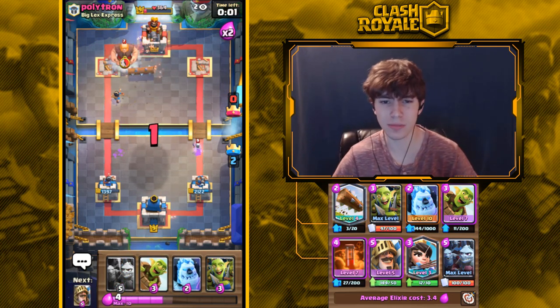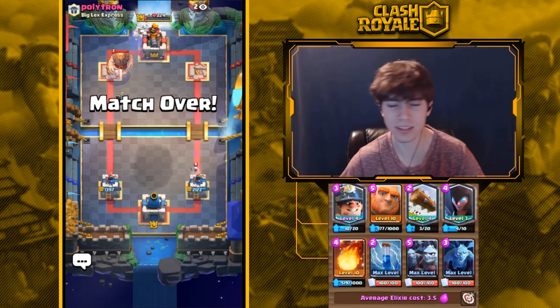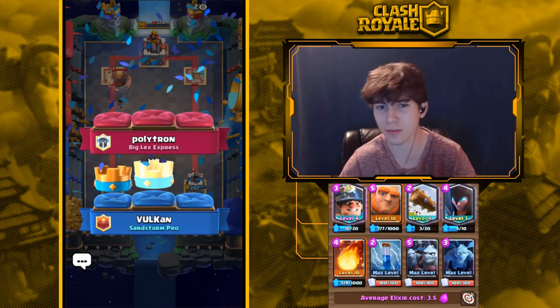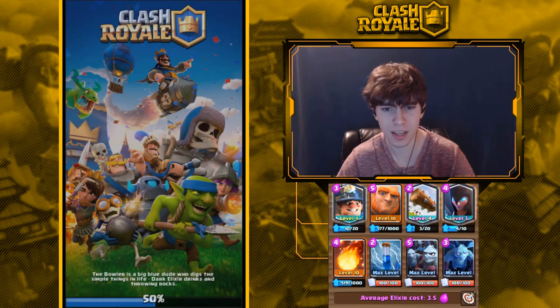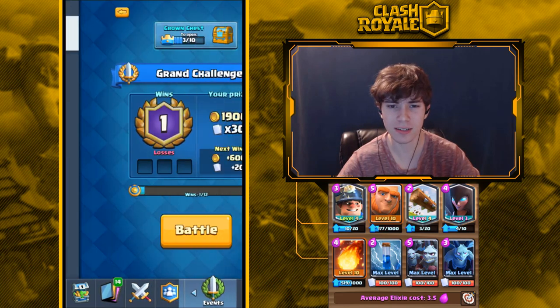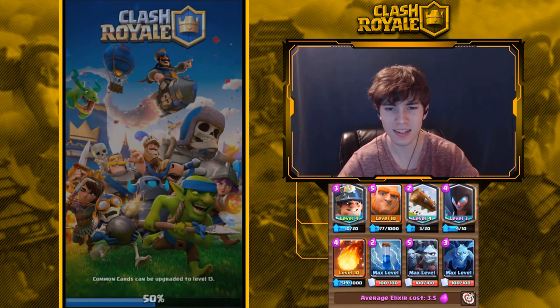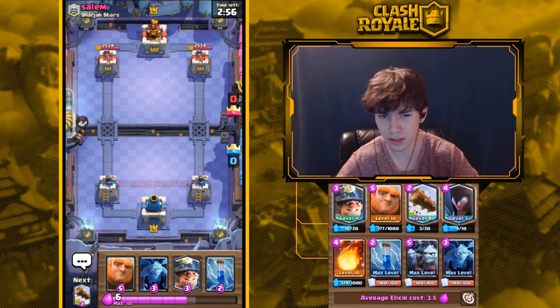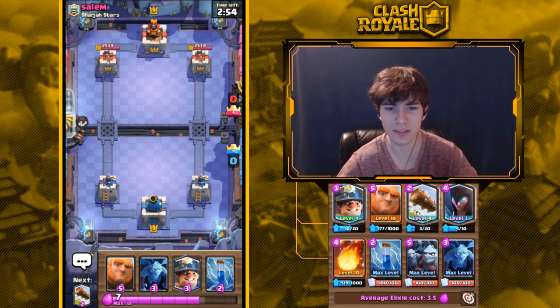In Zap Bait where opponents have to save Zap for the Inferno Dragon, Bats get a tiny bit too much value. With this hit speed decrease it'll be maybe ten percent less DPS. I think it's a pretty good change — not significant enough to kill the card. They're still viable, just a tiny bit less so. I'm really glad they didn't reduce them to four Bats because that would have made them useless again.